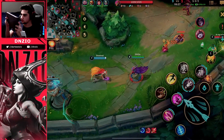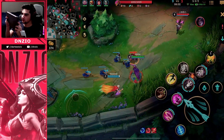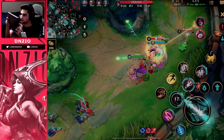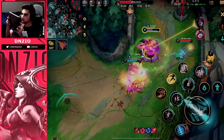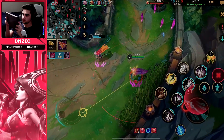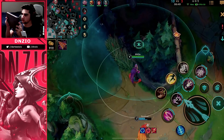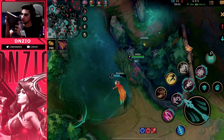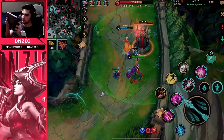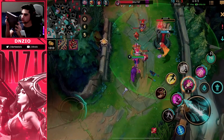I'm not shoving this minion wave because there's no reason to shove it — I want them to come to me and to my Rakan. Rakan gets a nice engage, I go in on Kai'Sa, I get a beautiful stun and they're just falling. There's nothing Kai'Sa can do about it because I'm freezing the lane. If he wants CS, he's going to need to overextend, and if he overextends he will get stunned.